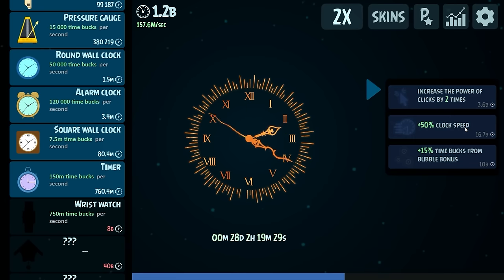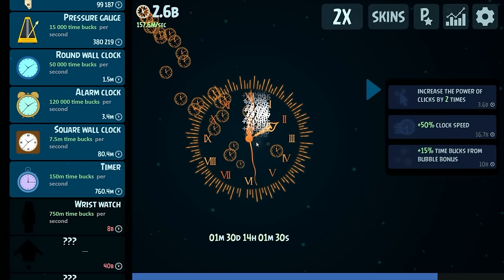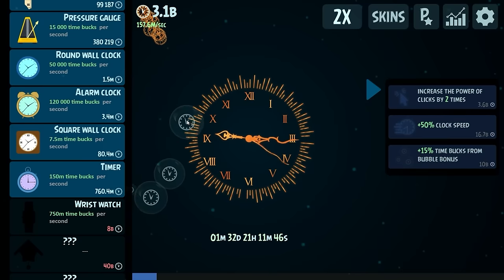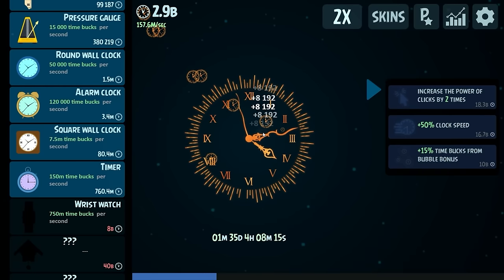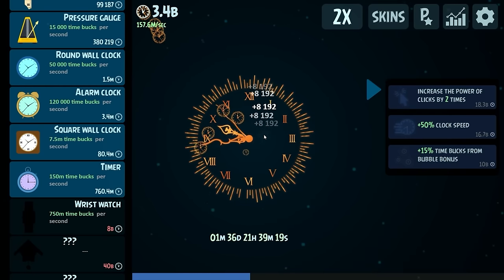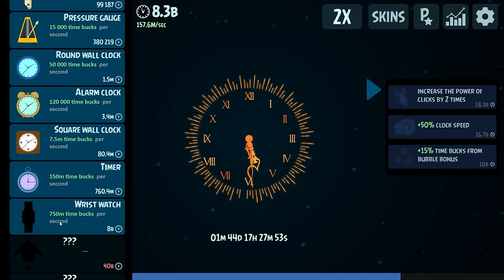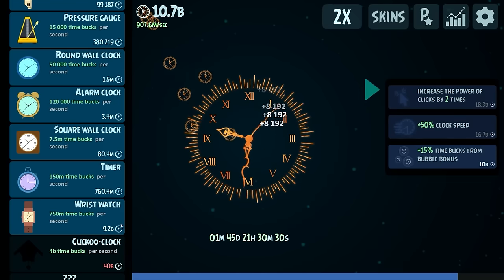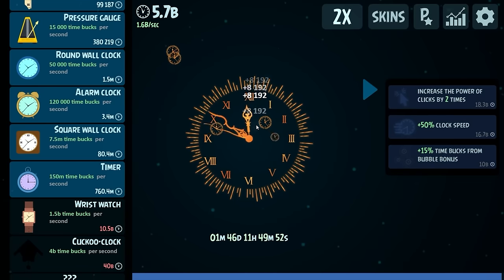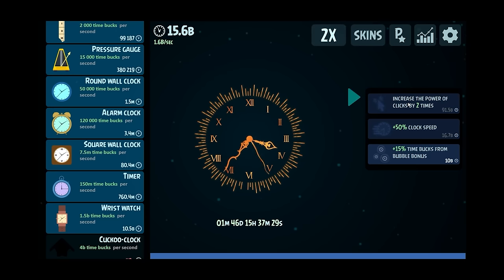We're going to buy more timers — times two — so now we're up to 160 million per second. We're making a billion dollars every 10 seconds or so. For 5 billion dollars we're going to increase the clock speed another 50%, and now the second hand is warping around. The clicking does get a bonus at the bottom — maybe that's how we justify the clicking. The bubbles show up and they're worth 1.25 billion each. Even though the time is going quicker and quicker, we've played for over a month — one month and 46 days, which seems odd when I say it out loud. But who am I to complain — I don't know anything about anything.